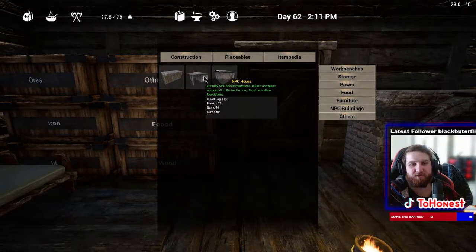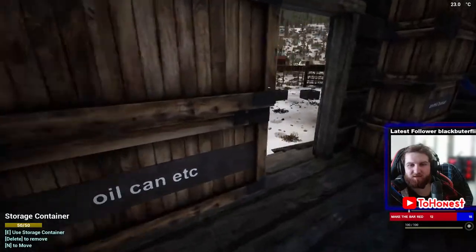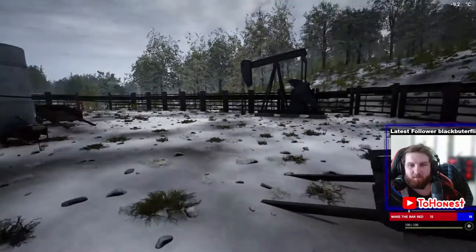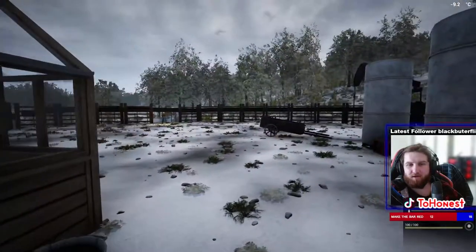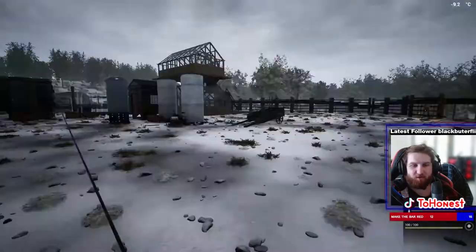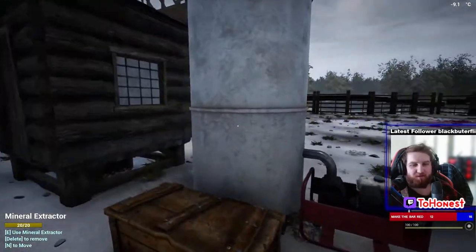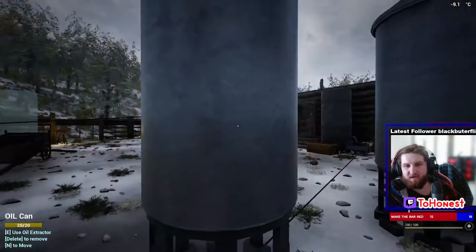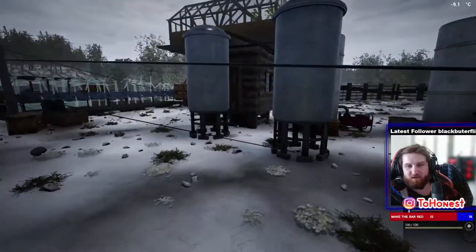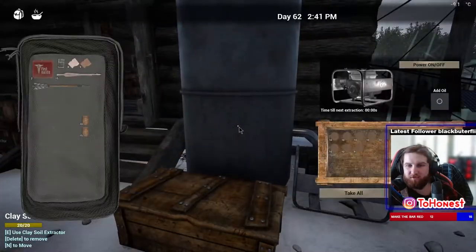There's the new NPC storage container - it only takes 8 planks, which is really good. Sorry if that sound is loud, it's just a bug in the beta. It does look like it's winter. To catch you guys up: the last thing I did was make the oil pump, which basically means you don't need biofuel. It works for all mineral extractors across the whole map, which is really good, though it doesn't work for everything.